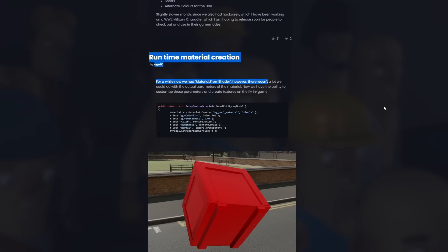There are new runtime materials. We can now create materials through C# code. It's not entirely clear to what extent we can use this — for example, whether we can apply actual textures or only solid colors. That'd be something interesting and cool to look into.